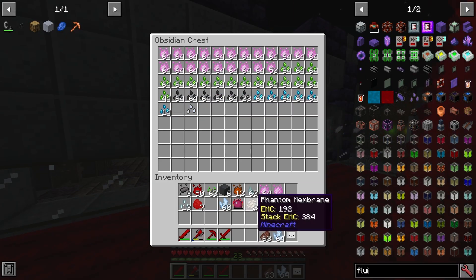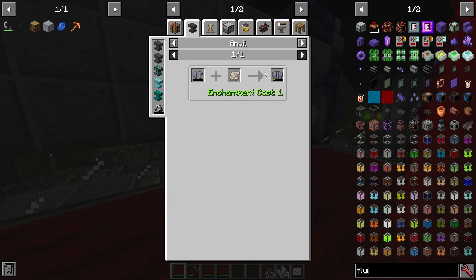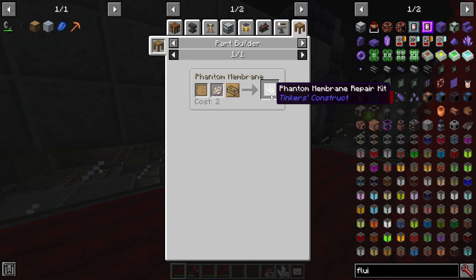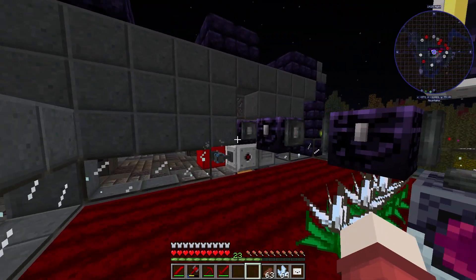Now you can just duplicate phantom membrane? Wait, what? Why would I need that? Interesting, very interesting. You can get double jump on it. Very cool. Seems kind of useless, though.